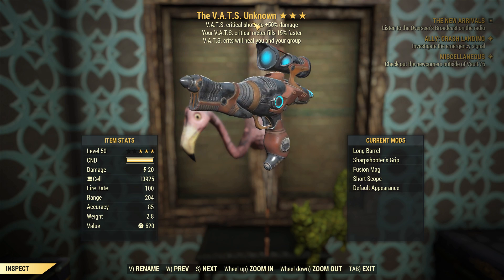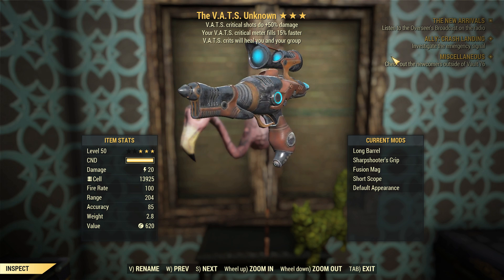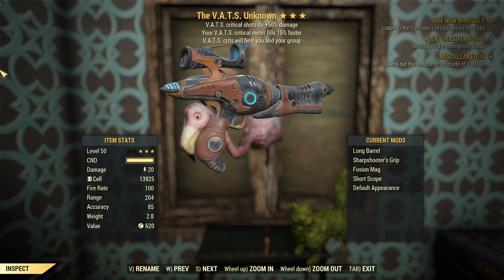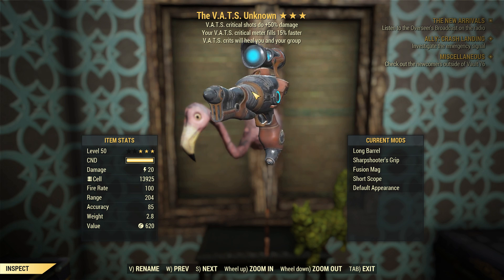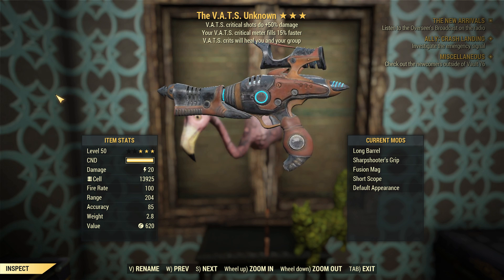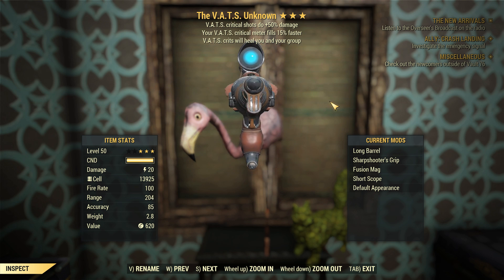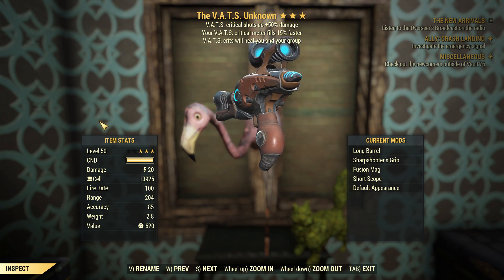The alien blaster has a lot of problems, which may trigger me into going into rant mode further on. So we've got this thing set up with a long barrel attached by default, and a sharpshooter's grip also attached by default. You can actually get plans for the fusion mag, which makes no sense — why would anyone make plans for a weapon that's clearly not of this world? Aliens dropped this off here, but people know how to put fusion mags in it. That's kind of weird, but we'll overlook that.